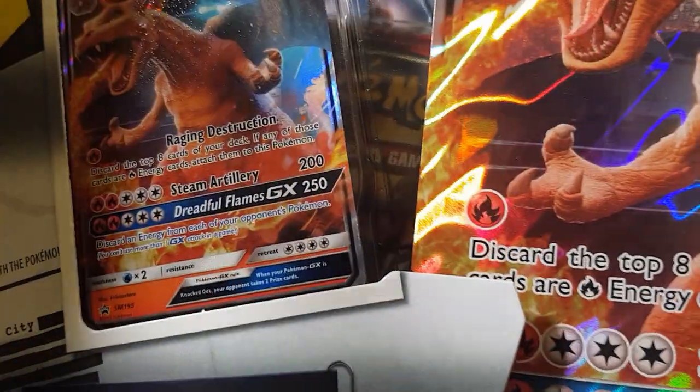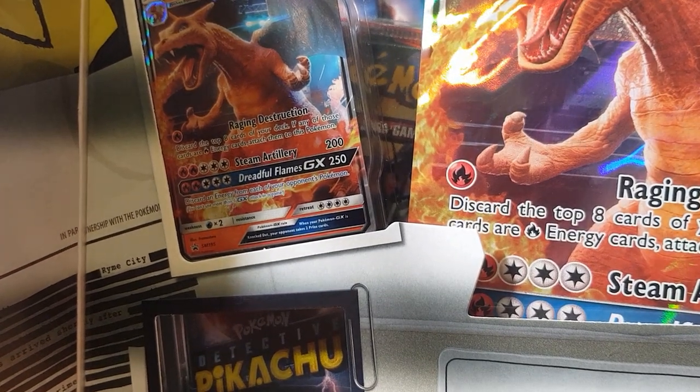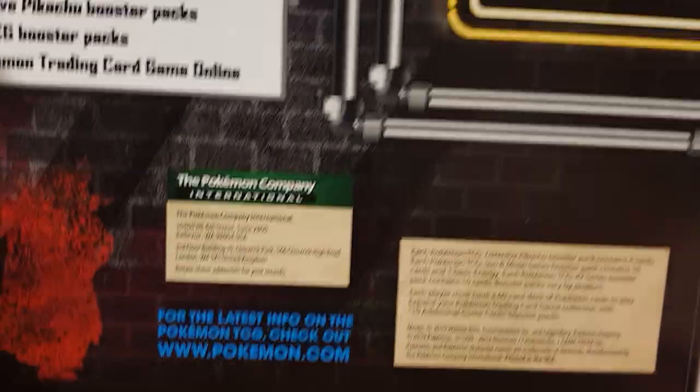So we've got the Charizard — awesome card right there. Oh, get rid of that glare. Look at that, awesome! Awesomeness. It's a bit big for the camera and I'm too lazy to move it.